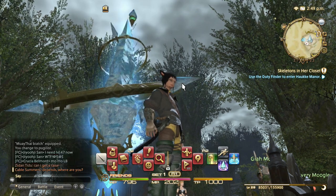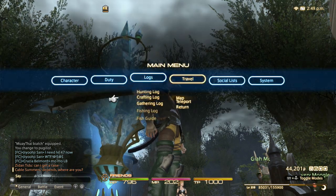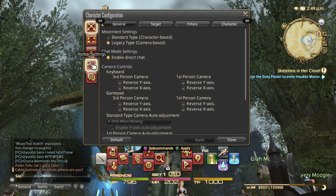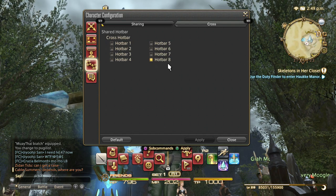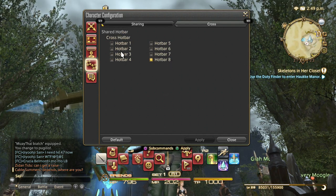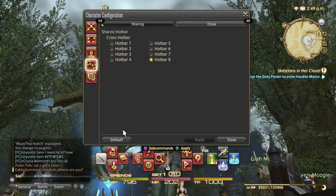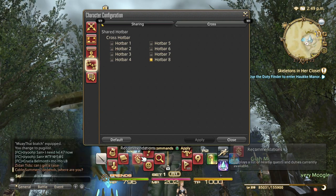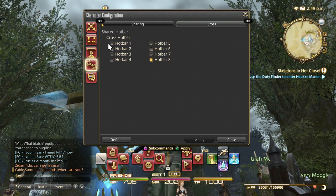Basically, what you're going to have to do is go to your character configuration, then go to your hotbar settings. I share hotbar eight — which is all my inventory — between all my classes. This means whatever you put in that hotbar is going to be shared between all of them. So if you don't want individually set hotbar ones for each class that you have, you could just share hotbar one.